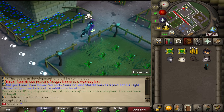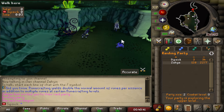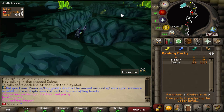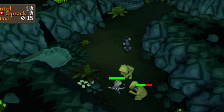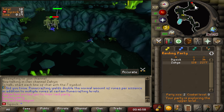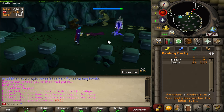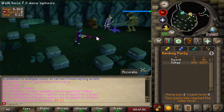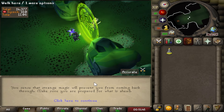Now let's check out the raids. As you can see they have a fully functioning raid right here, looking especially cool in the 117 HD graphics. The server also has a fully working RuneLite client which makes your playing experience so much nicer. We got all the rooms — the tech room, the thieving room — everything is properly implemented in the Chambers of Xeric. We've made it to the final boss room.